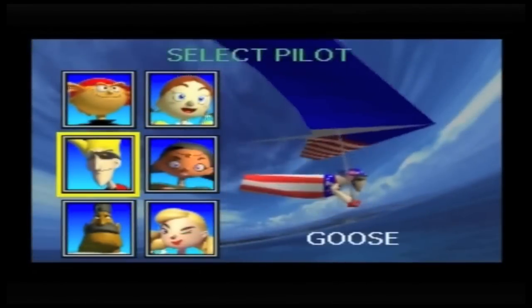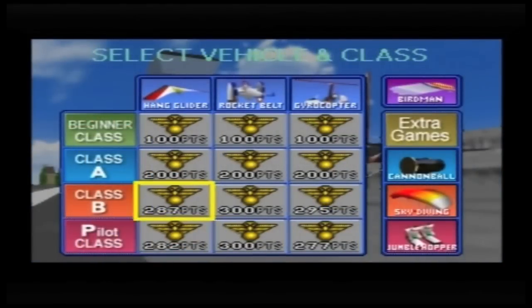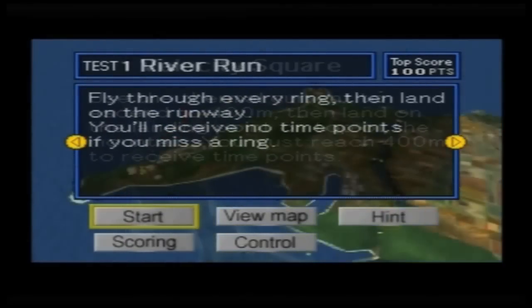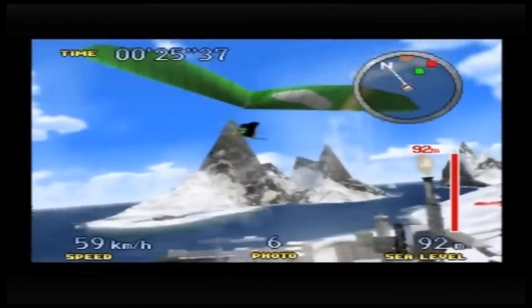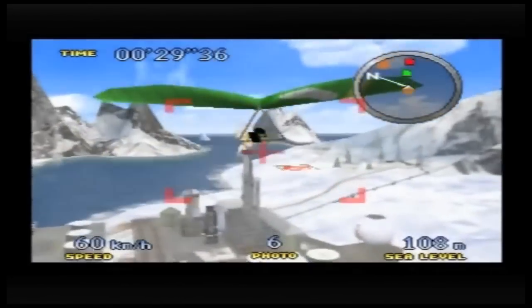Pilotwings 64 has 6 characters to choose from and many missions and extras to unlock. At the start of each mission you'll be given an overview, which will detail exactly what you'll need to do in order to achieve maximum points. And what do points mean? Points mean more prizes, and prizes on this game come in the form of extra modes of play.